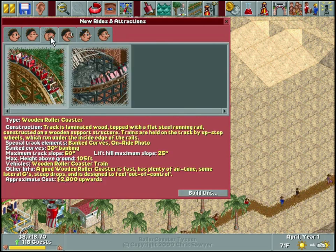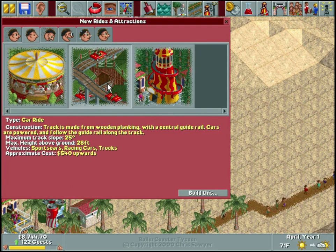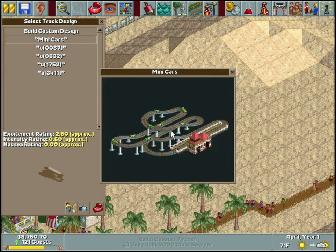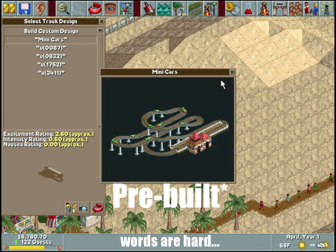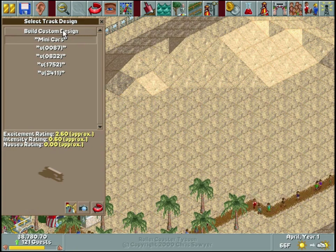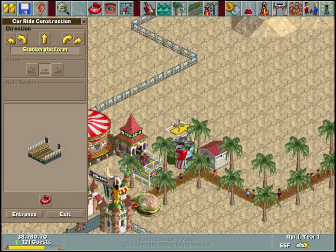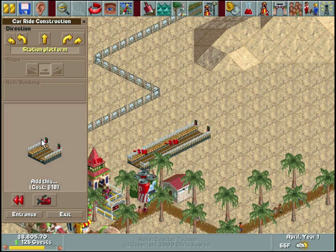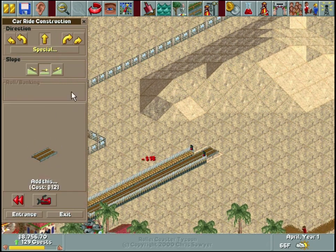We're building a custom car ride. The track is made from wooden planking with a central guide rail - cars are powered and follow the guide rail, like those car rides at any amusement park where you're kind of driving but you're on a track and can't move much. The default version has 2.6 excitement and 0.6 intensity. Let's see if we can outdo that with our own custom design.